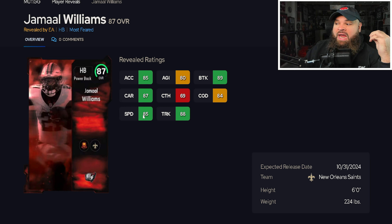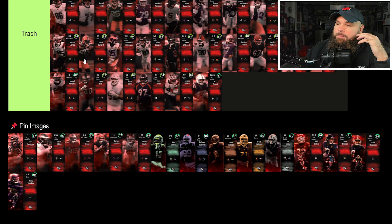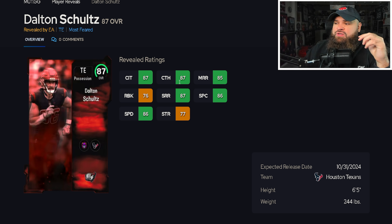Jamal Williams is six-foot, 224 pounds with 85 speed, 88 trucking, and 89 break tackle, but his catching isn't great. The physical stats for a running back at this point are just a little too low, so Jamal Williams goes in the trash tier.